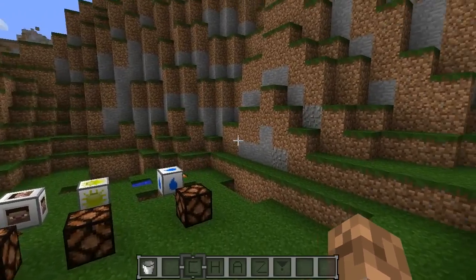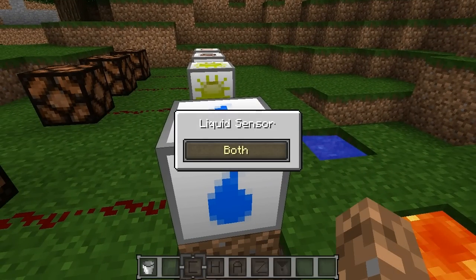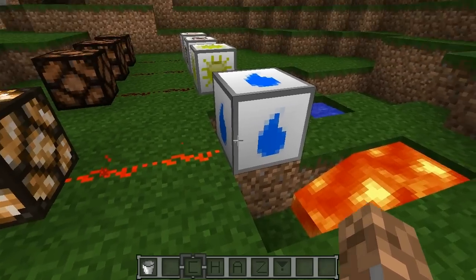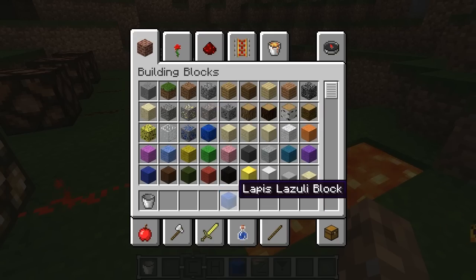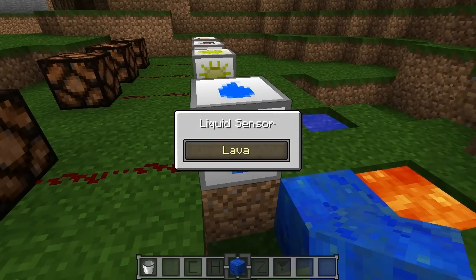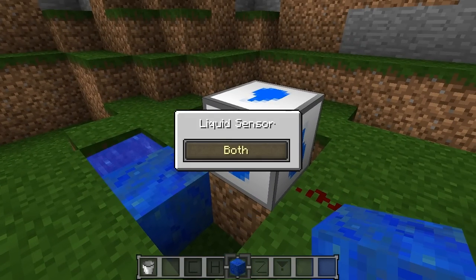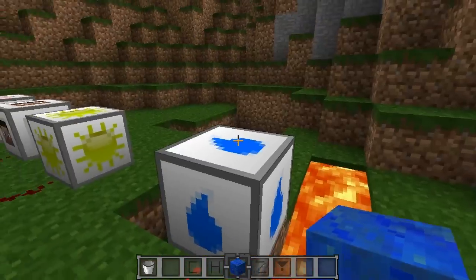Now let's get into how they work. Here we have our liquid sensor. Each block has a GUI where you can select what you want to happen. For the liquid sensor, you can pick water, lava, or both. If I have lava selected and trigger the block, the lava flows, interacts with the dirt block, and sets off the liquid sensor. You can set it to water as well, or both — meaning both lava and water will trigger the redstone signal.